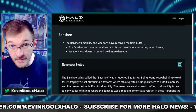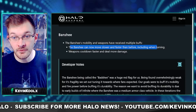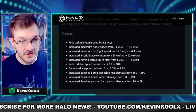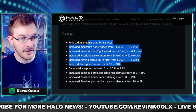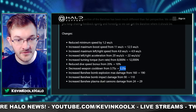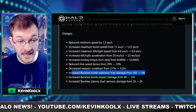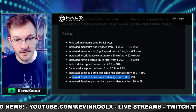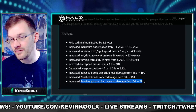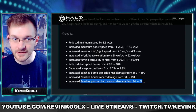The Banshee also received multiple buffs to both mobility and weapons. It can now move slower and faster than before, including when turning, and weapon cooldowns are faster and deal more damage. Specifically, weapon cooldown decreased from 3.75 to 3.25 seconds, Banshee bomb explosion max damage increased from 160 to 190, Banshee bomb impact damage from 90 to 110, and plasma dual cannon damage from 24 to 29.